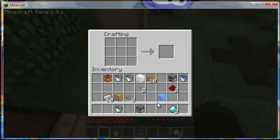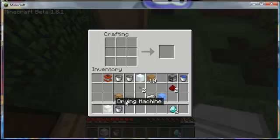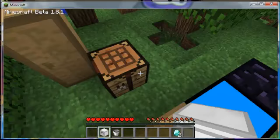Next is the drying machine. You take a dispenser and put it on the bottom middle, then fill the rest with iron ingots. And then similarly, to go with the dryer, you'll want to make a washing machine — that uses the same layout except with the dispenser in the center.